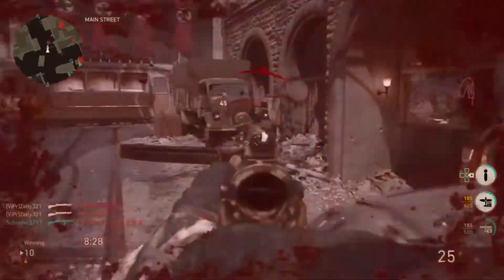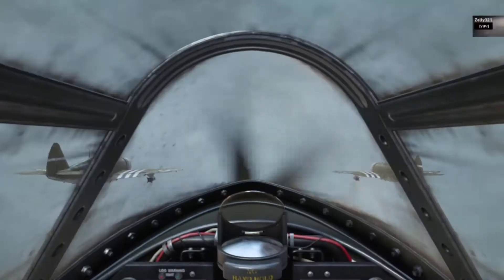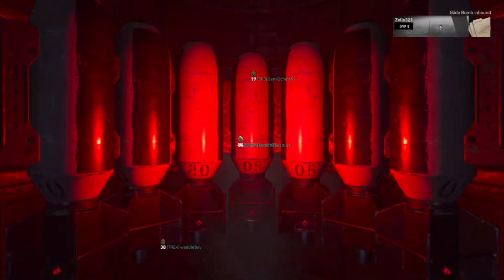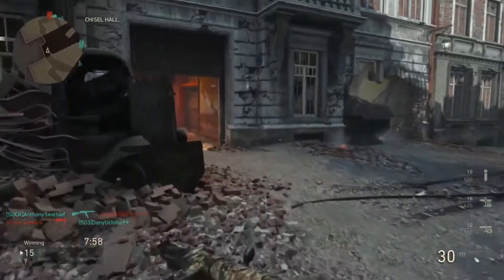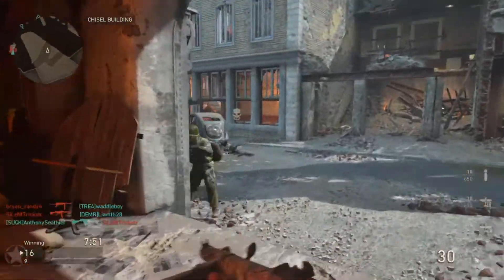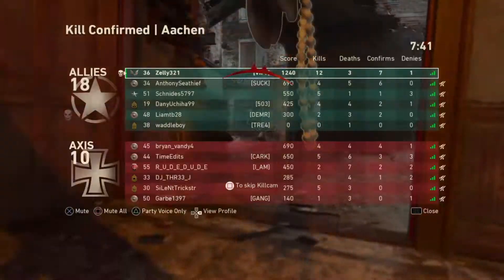My next tip is using a gun you're comfortable with. If you're using a gun you're not comfortable with, winning gunfights is going to be really annoying. What I mean is a gun where you know the recoil — there's vertical, horizontal, and guns that just bounce all over the place. A really good strategy is going into the firing range, which they have in this game, firing at targets, moving your thumbsticks, and trying to hold the recoil as straight as possible. Do that before you hop into a round and you'll see your KD improve and you'll win a lot more gunfights.